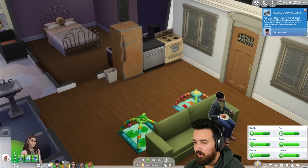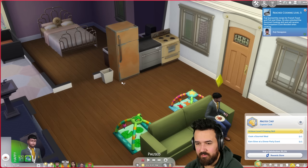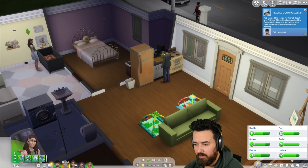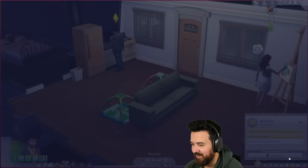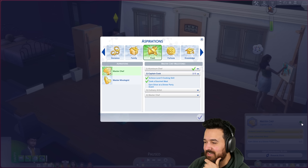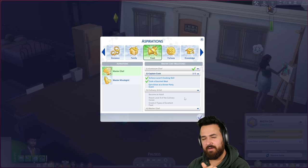Quinn, resume painting. We'll sell that gourmet meal for 250 points. We have to do a dinner party next. After that we just need to become an adult — oh wait, young adult does count, that's fine. Reach level four of culinary career — wait, we're not doing that career. That's a problem. What could I aspire to instead? Maybe knowledge or computer wiz.